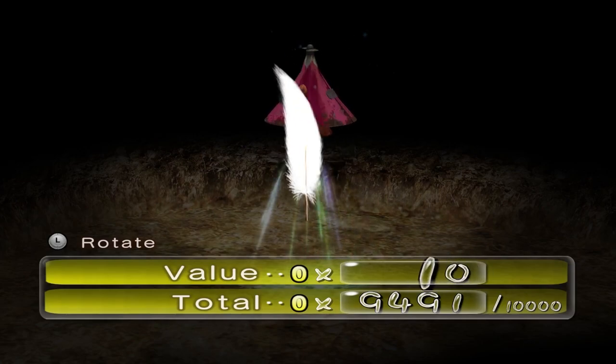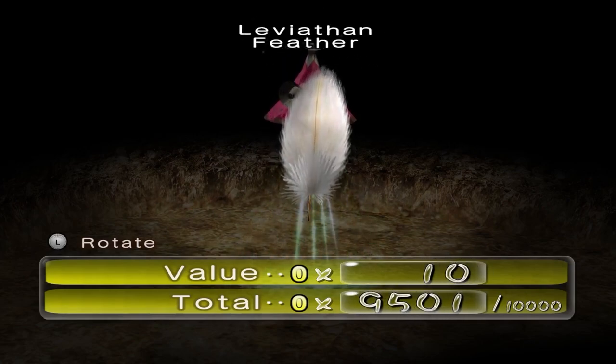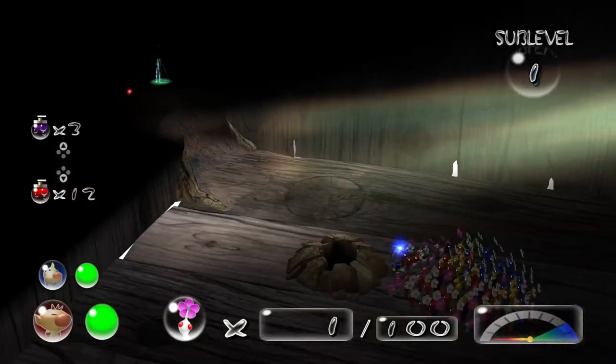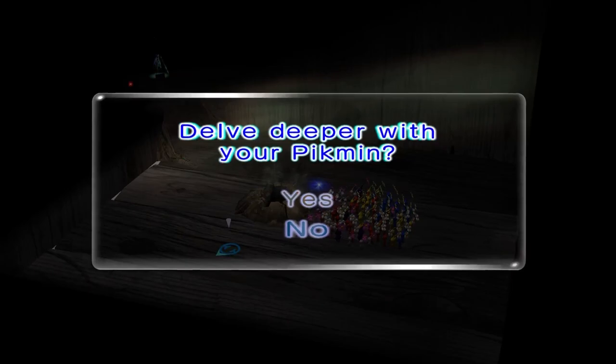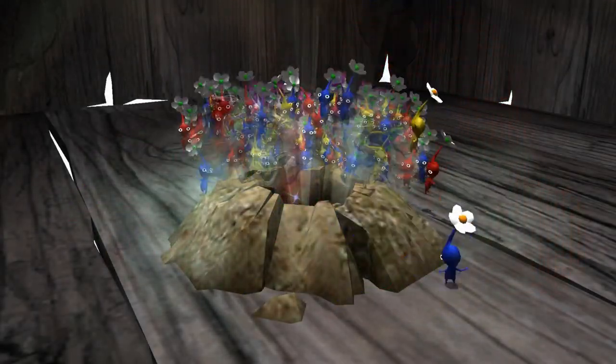We have a feather to tickle Mr. President's feet with — the Leviathan Feather. Out of the treehouse to the ground. Now we're truly going underground.